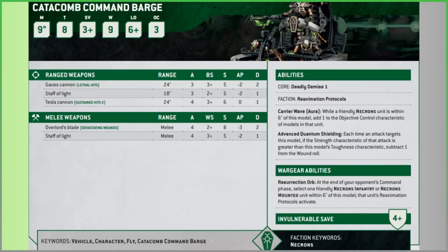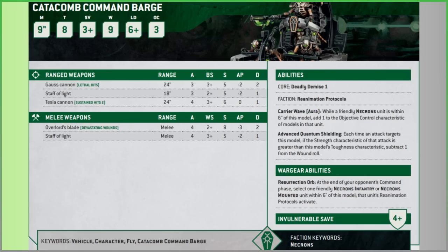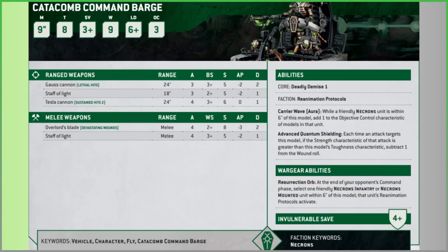The second unique ability is Advanced Quantum Shielding: each time an attack is made against this model, if the strength is better than our toughness, subtract 1 from the wound roll. At first glance that looks cool, but it's worse than it used to be. This thing is Toughness 8, so a Strength 16 weapon would naturally wound on a 2+, but with this ability you subtract 1, putting it to a 3+. In 9th edition you could not be wounded on a 3+ no matter what, so that's why it's worse now.